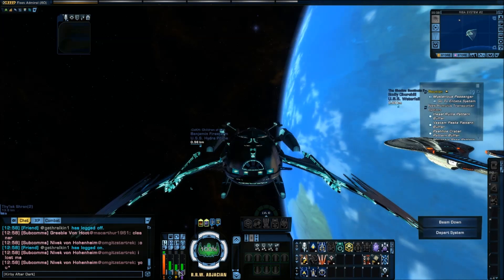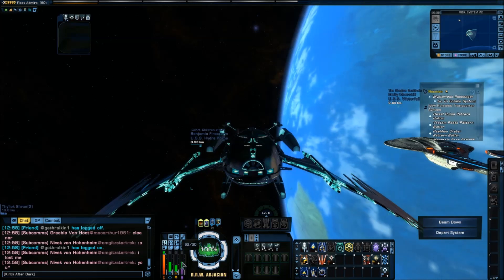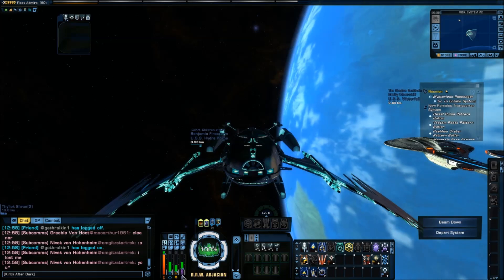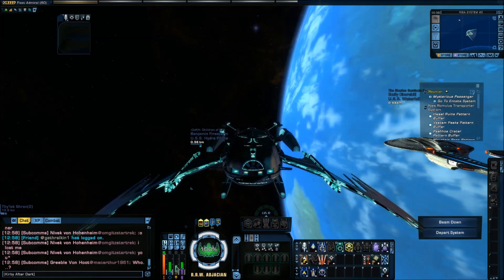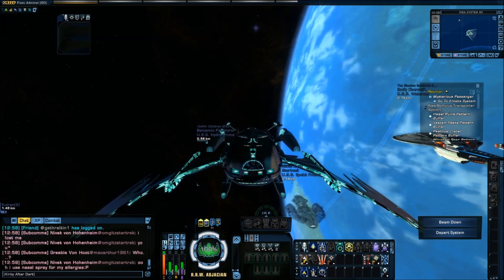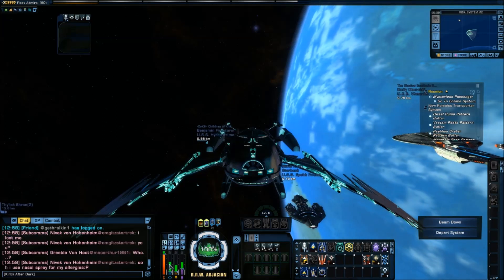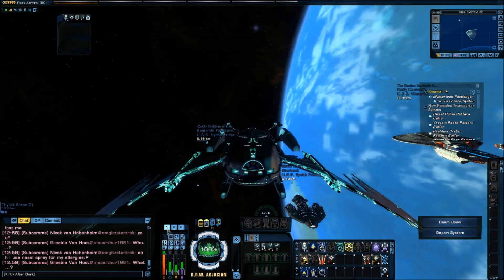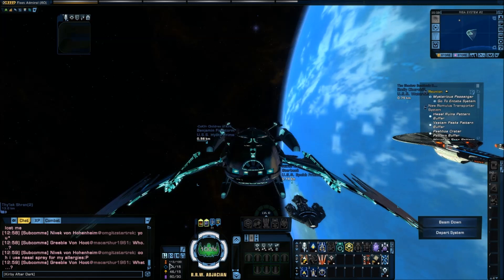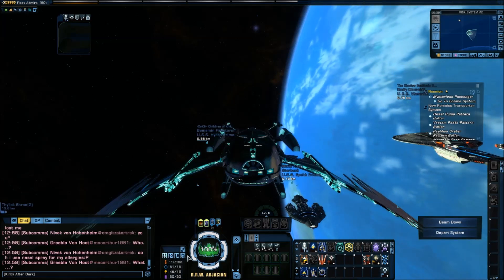Now I'll put my auxiliary up as high as it will let me go. Once I have my power set as I want, I click this disk icon to save, and then I can click number 1 to go back to the standard view so I can see the numbers.